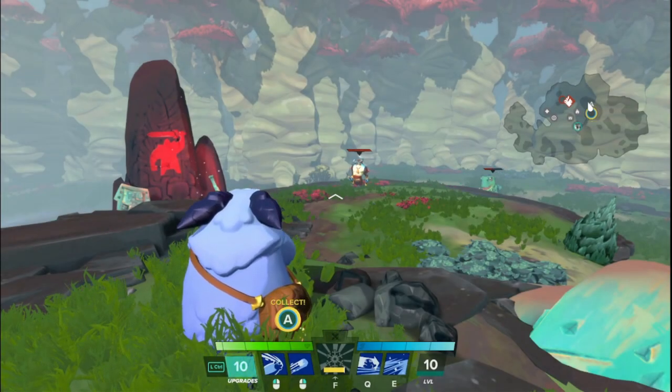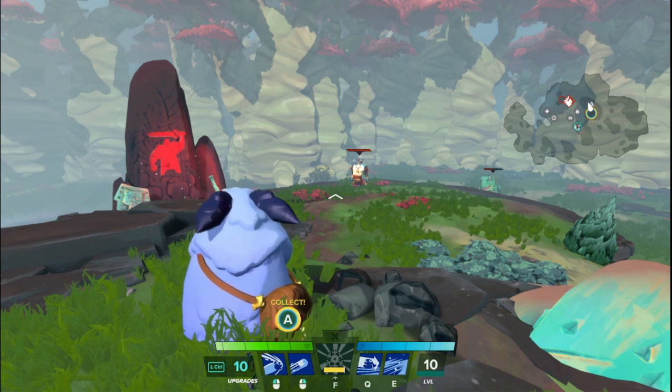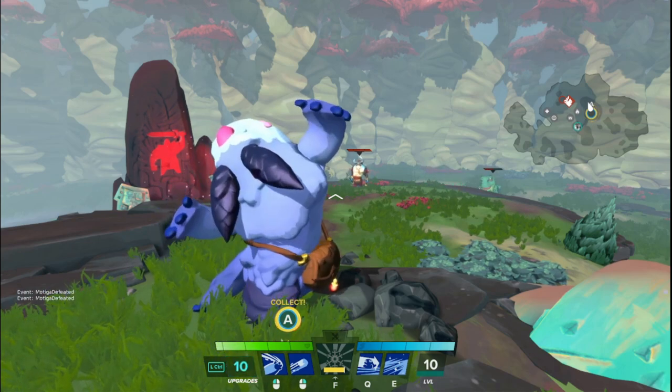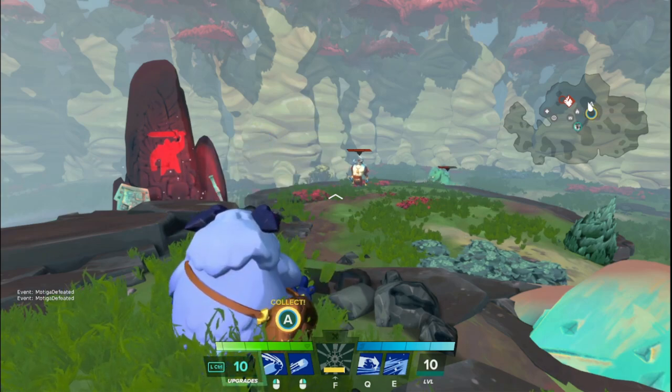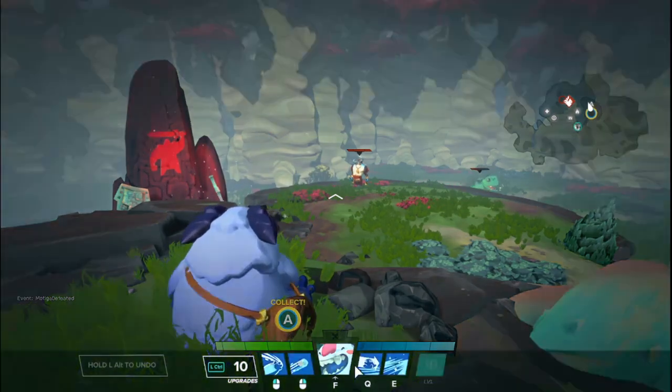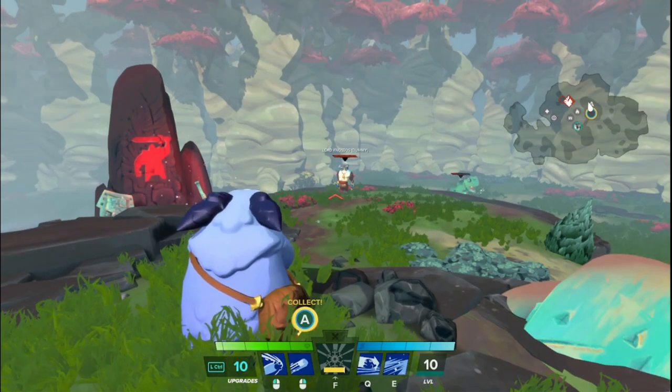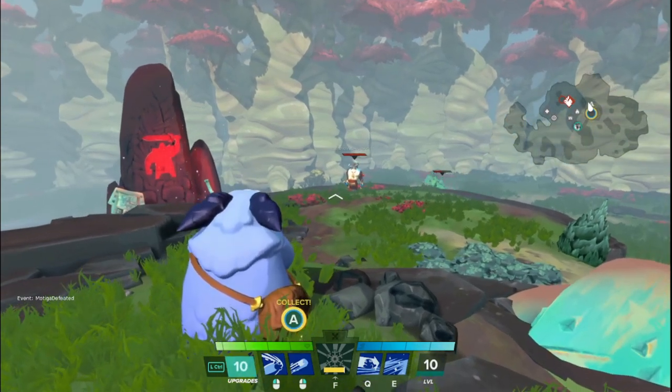Hello everyone, WolfieCast here back with another Hero Basics video where I take a hero from Gigantic and tell you what their abilities do at level 1 — no upgrades, no talents, nothing special. Just jump right into the game and this is what the abilities do raw. This time we have Paco, big lovable yeti man with a lot of slows and a lot of CC.